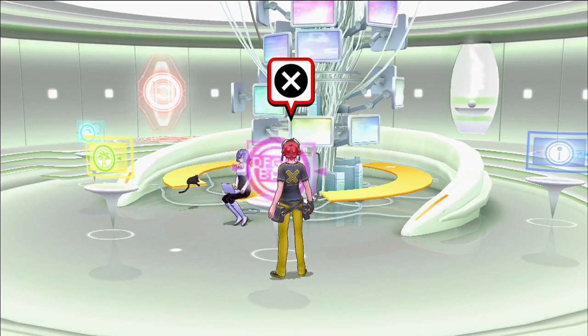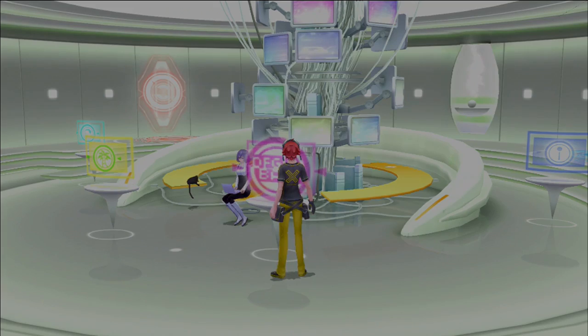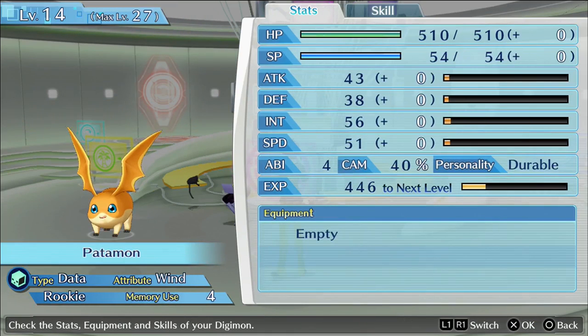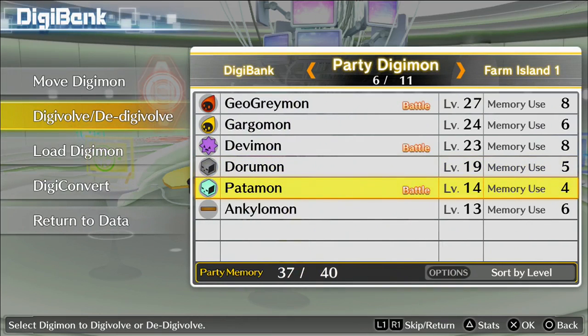It's a simple task of just digivolving and then de-digivolving your Digimon. I don't think it matters which digivolution you take, just as long as you revert it back to the form it was. As you've just seen, Patamon's current ABI is four, and now I'm going to digivolve him.